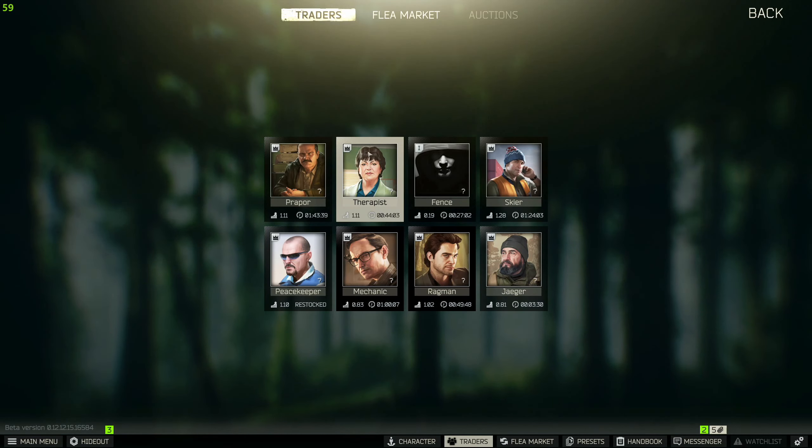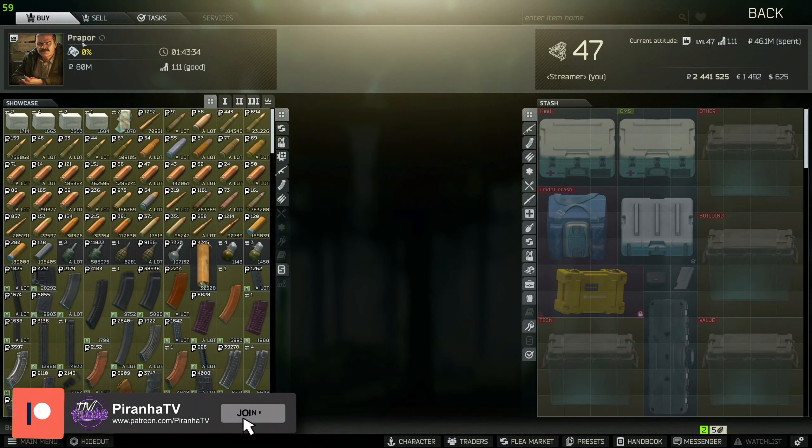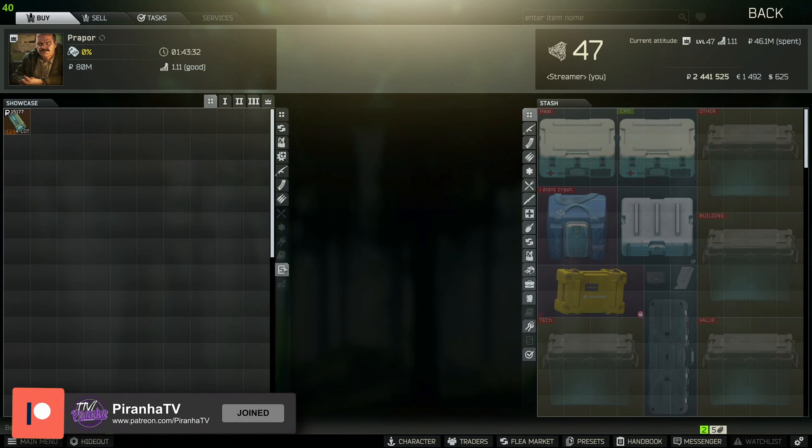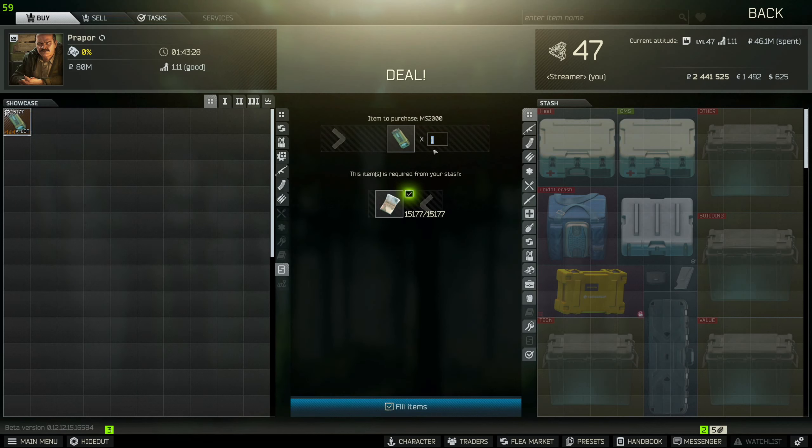For this task you are going to need to mark a van on Customs. To get markers, head over to Preper and click on the little S icon on the right-hand side, and there are the MS2000 markers. You are only going to need one for this.